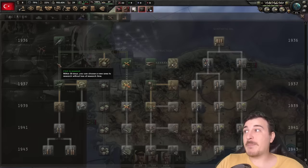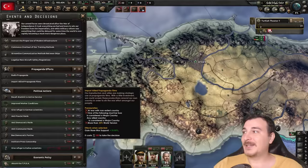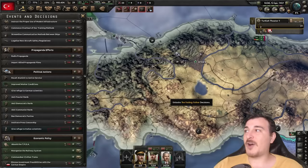The problem is that we got rising Islamist dissidents, which is going to lower our stability by 2% every week. That's actually really, really bad. We're going to have to handle that. It is going to last until the 4th of October, so good luck to us. I'm going to try and improve worker conditions to improve my weekly stability.